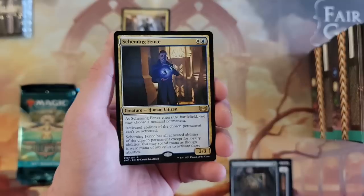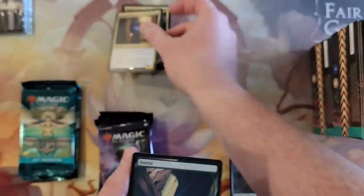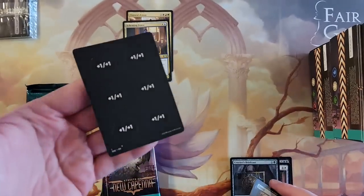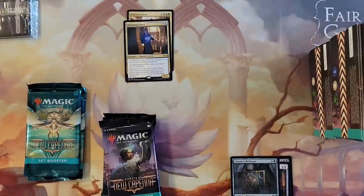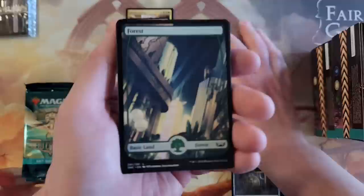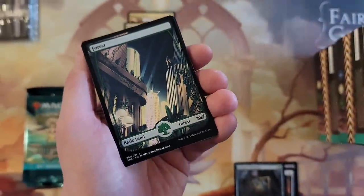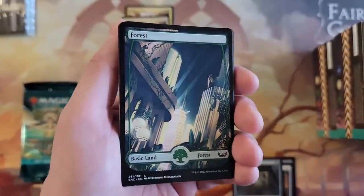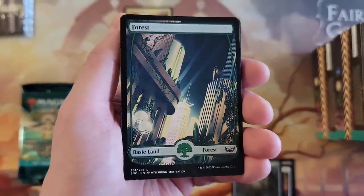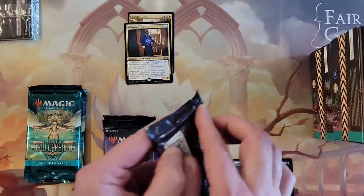Scheming Fence — you are not the right colors; you are Obscura. Seated pack — now we're getting token counters like Ikoria again, which is actually pretty handy. So these are the full art lands. When everything is special, nothing is special. And Kamigawa did just have possibly the greatest full art lands ever created. But I'll admit I like these because I like Art Deco, so that helps.